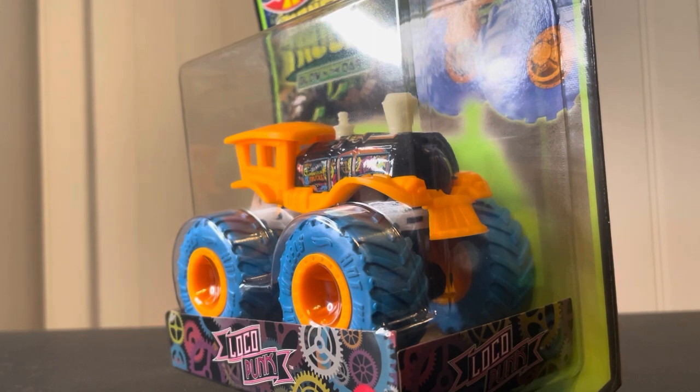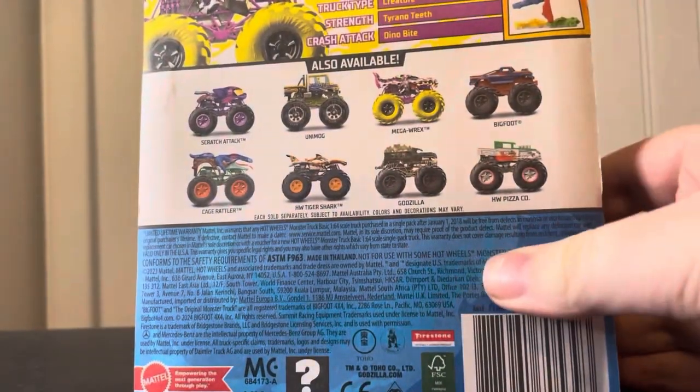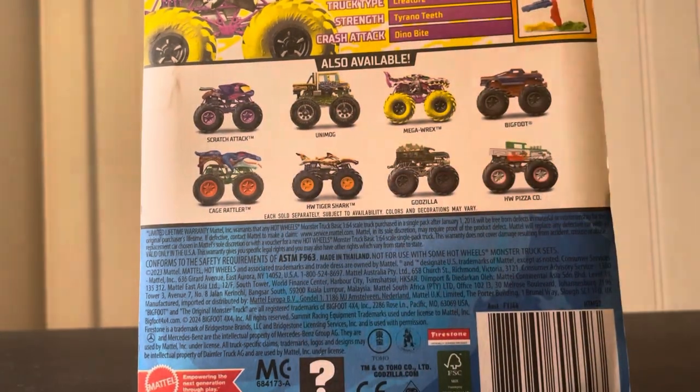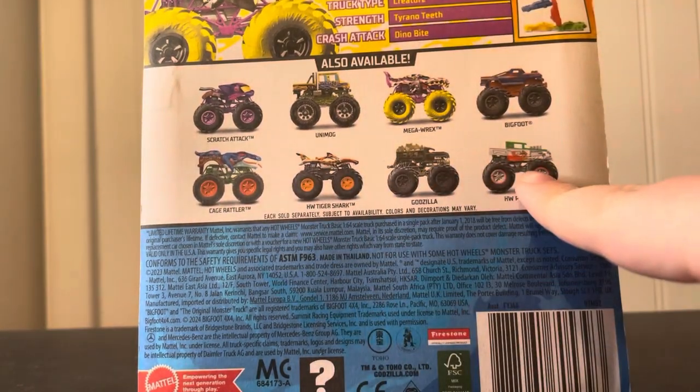The roll bar that the Loco Punk casting had in Glow in the Dark is pretty cool. Then we have the Camo Crashers Mega Rex with a pink camouflage color, which looks really cool. This is from Case D — I've reviewed a good chunk of the trucks from this case: Scratch Attack, Unimog, Bigfoot — I have those already. This is the only one I need, and then the other four are repeats.